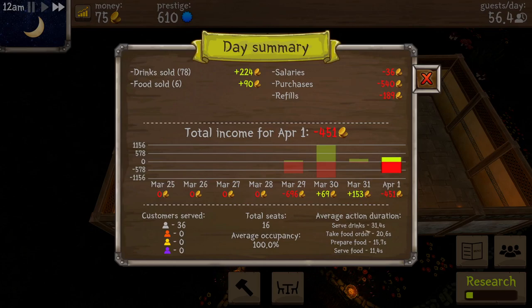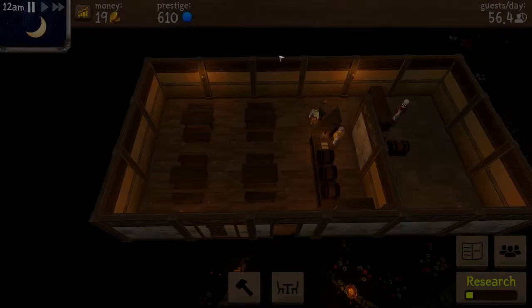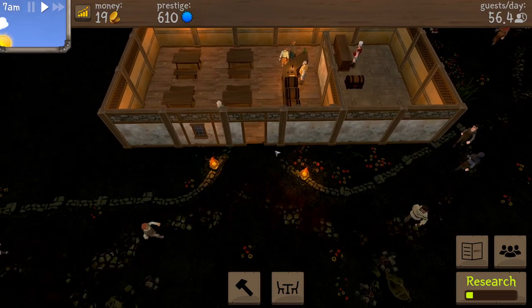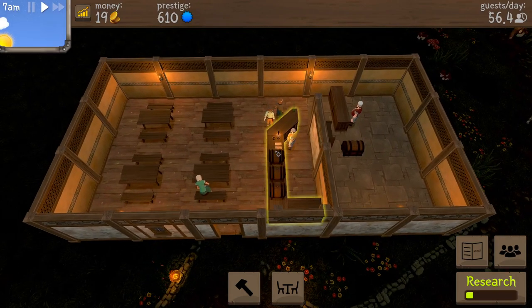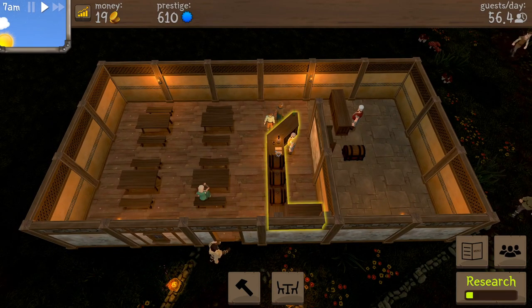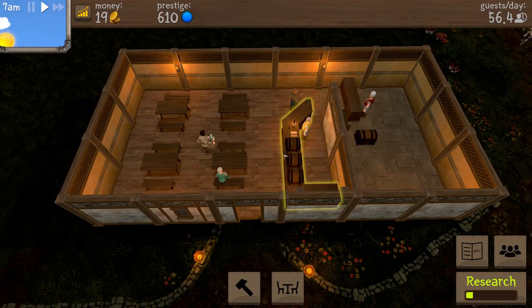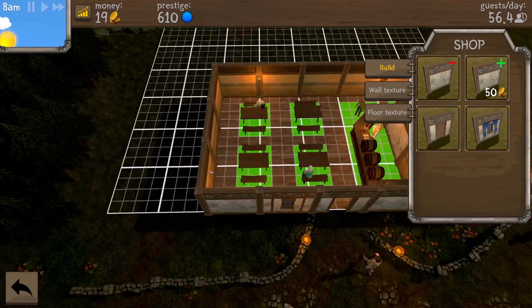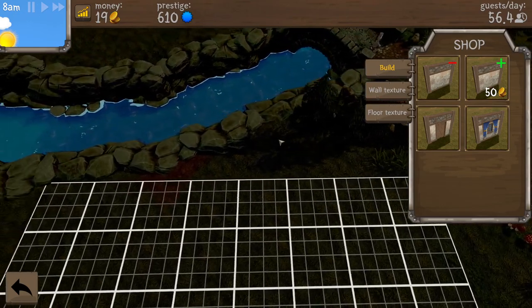We lost a little bit of money. We served 31 drinks though, 20 seconds for the food order. We served 36 customers — that's not bad. We're making about 300 today and salary is only 36. Let's start the next day. I feel like this is gonna go well, we're gonna crush it. Look at that — we got three things now, very nice. If we build — how much room do we have? Eventually I think we get staircases so there could be multiple levels.